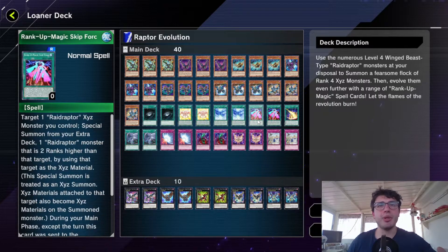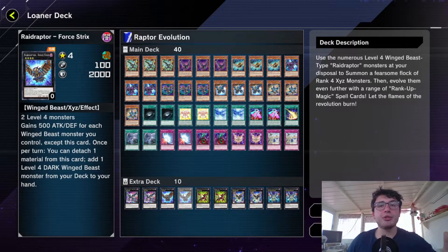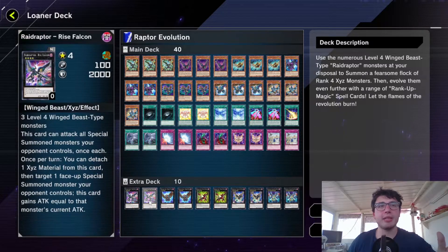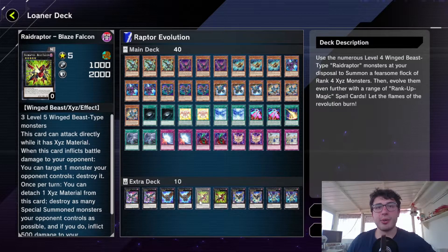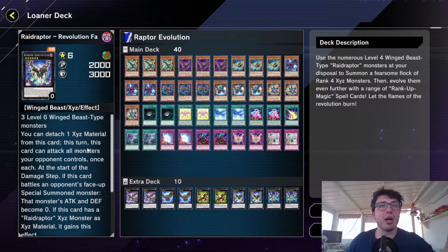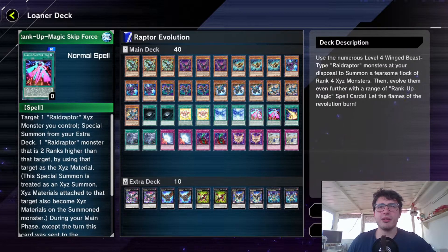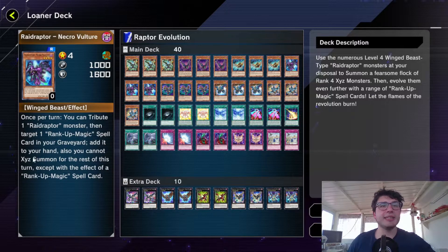In total we have four Rank-Up Magic Rate Force cards. You can use these on your Raid Raptor — if you have your rank four Xyz, you can use this one to increase its rank by one and summon the rank five, or you can use this one to increase its rank by two and summon an Xyz monster two ranks higher and go into a Raid Raptor. The last guy is really hard to summon because you need two Rank-Up Magic Skip Force.